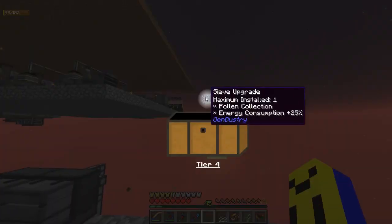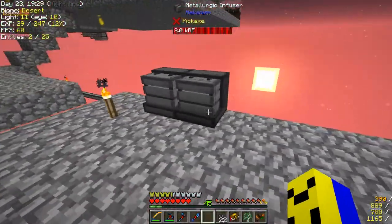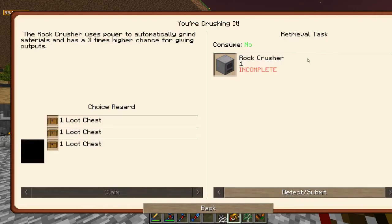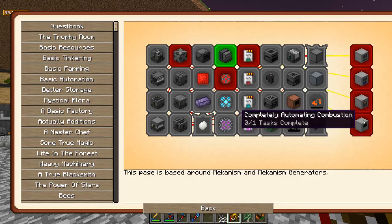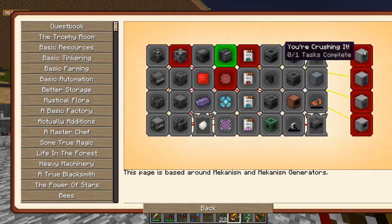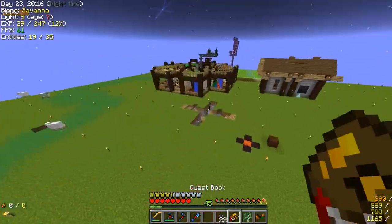We get a loot chest — receive upgrade, cool. I'm temporarily using this chest to store stuff. Moving away from that noise, now we can make all of these: the rock crusher with three times higher chance for outputs, to automatically grind metals; automatic cleaning, to automatically clean stuff; automating water to automatically insert water — oh that's really good. And I'm going to completely automate combustion.